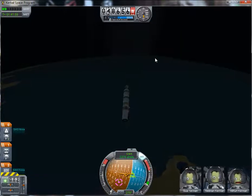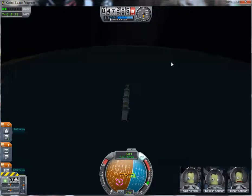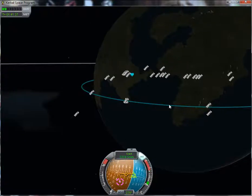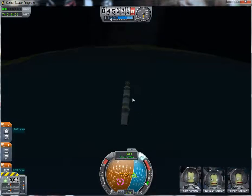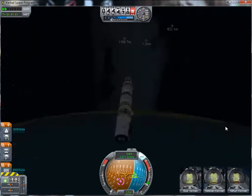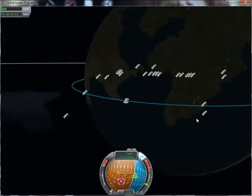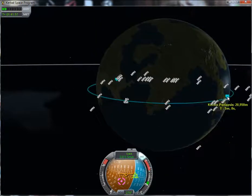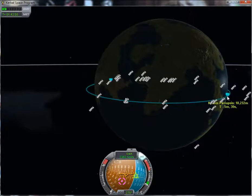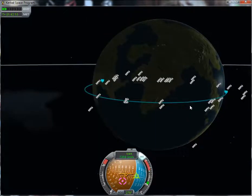You probably can't see it on YouTube yet, but it's coming up right there. Since we have two parachutes and this capsule — which I think is stronger than the normal command pod for rockets — it shouldn't have any problems even if we come down on land. Our periapsis is already coming down because the atmosphere is slowing us down and our trajectory is changing, so we'll come down somewhere here.